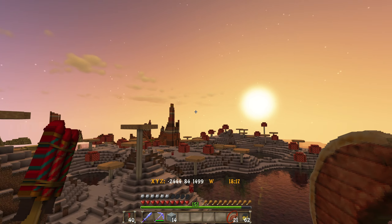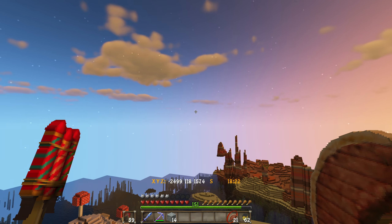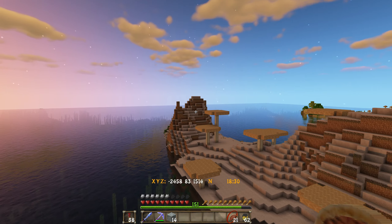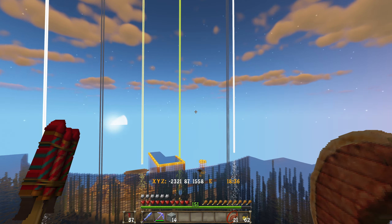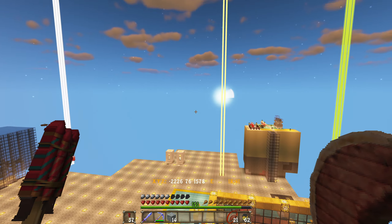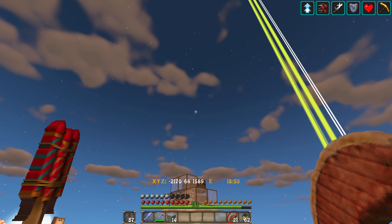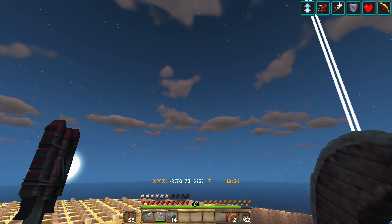Lily was telling me that she was getting attacked by a skeleton over here. And now I think I understand what happened — there is a little bit of shore biome right next to there. I think she is correct, I think she was actually getting attacked by skeletons. There was a little lag and I should have listened to her.